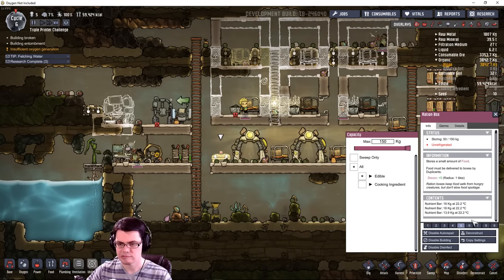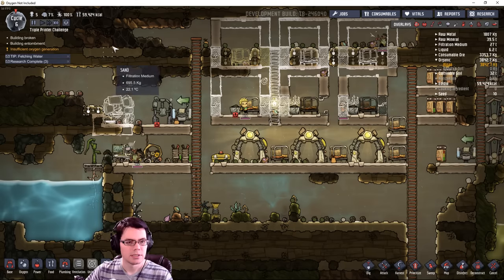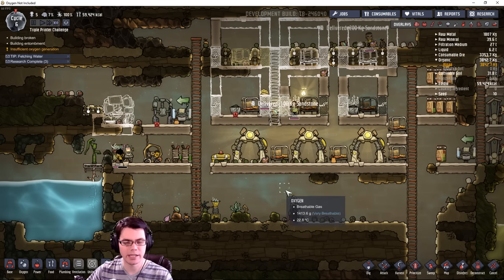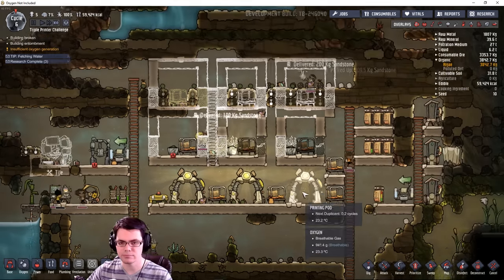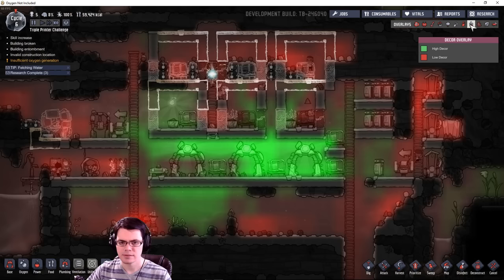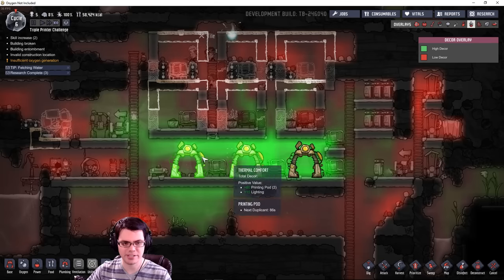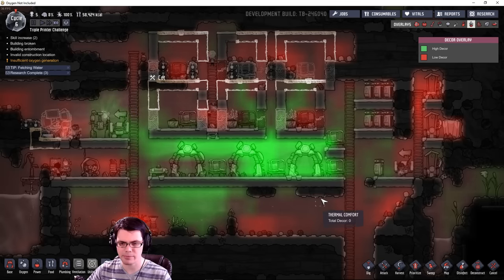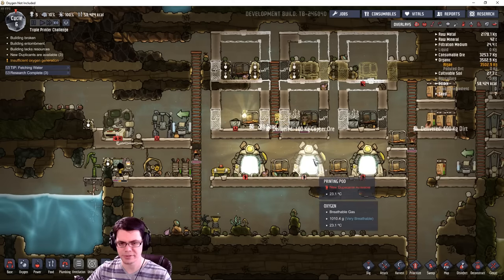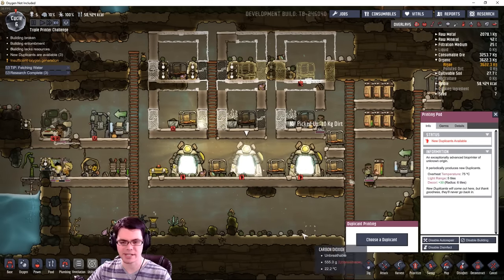How much food do I have? I still have a decent amount — 59 — so I've got a lot of food I can still consume. Overall the decor in here is still the best area, everywhere else is still suffering quite bad. Here we go — another duplicate.